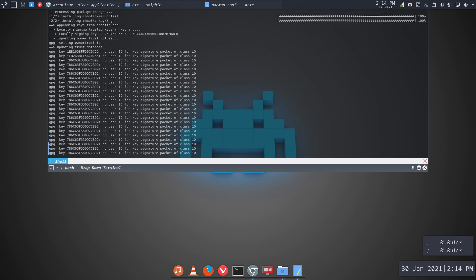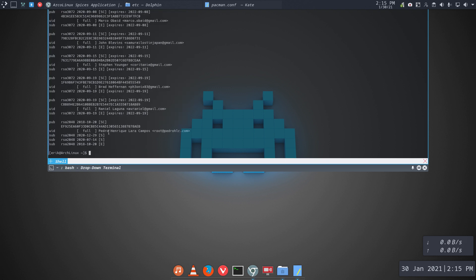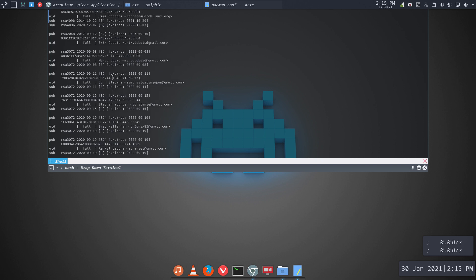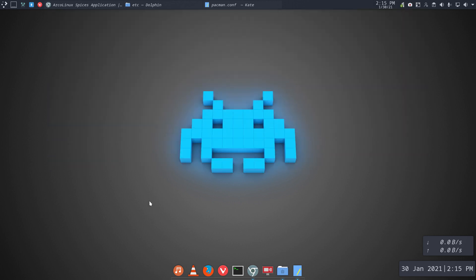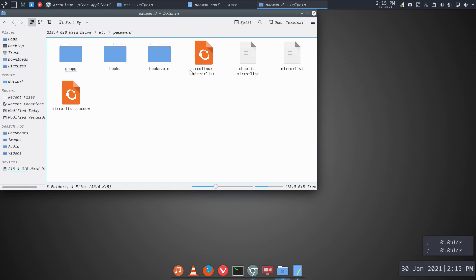We have the keys in but also the mirror list, so if we check again — sudo pacman-key --list-keys — everything should be back. It is: Pedro, so that's Chaotic; Raniel is there; Brad is there; Steven, and so on — we're all back. The keys are back in, and the mirror list: both Arch Linux mirror list and the Chaotic mirror list are here. We're good to go.